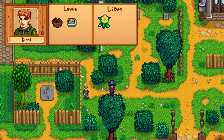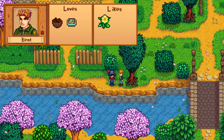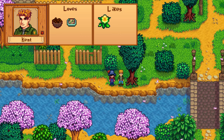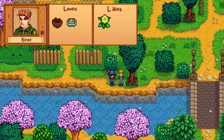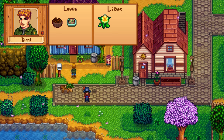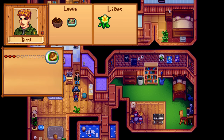Kent is a villager who moves in on the first day of spring in year two. He's one of the pickier characters with only two unique loved items: roasted hazelnuts and fiddlehead risotto. But your better option is just giving him a daffodil. If he's not at home, he's mostly standing by the town river in front of his house. His birthday is on Spring 4th. After 3 hearts you get the crispy bass recipe, and after 7 hearts the super meal.